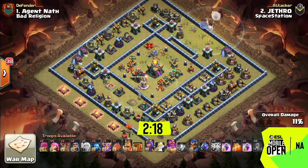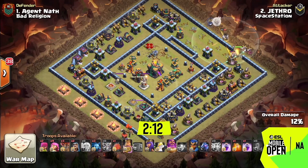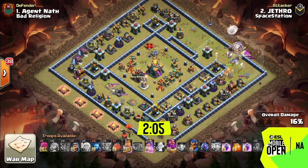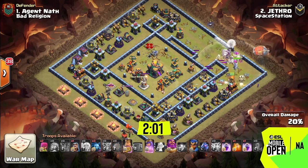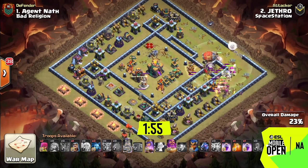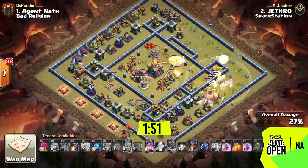These anti-2-star bases are kind of all over the place — they're in the meta right now. We're seeing a lot of them and they're quite effective at holding off a lot of these attackers. They definitely make people second-guess and it forces people to have to use the blimp to go take the town hall. And sometimes it misses if it doesn't go perfect — like right here, the blimp is traveling through.